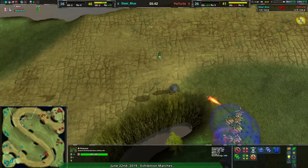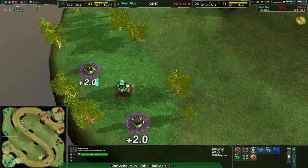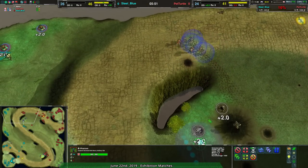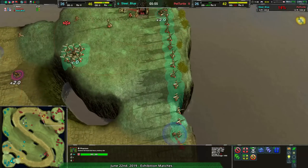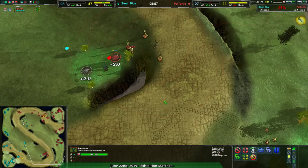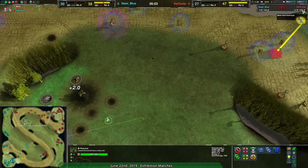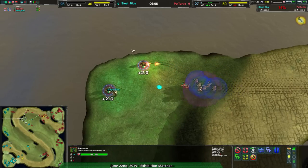Steel Blue definitely expanded quickly, but I don't think they managed to expand quickly enough. They went to the Northwest and Center but didn't do that as soon as they had the Center Northwest protected, and I think that is costing them. Pet Turtle was never that far behind economically, despite not taking much territory until right now. Not to mention Pet Turtle has gotten a much better attrition score and they're going to continue doing so, getting rid of all this expansion.